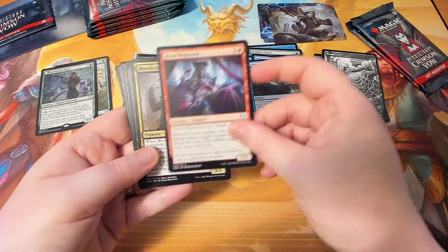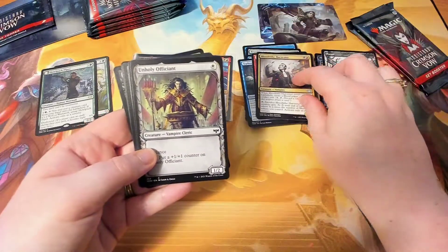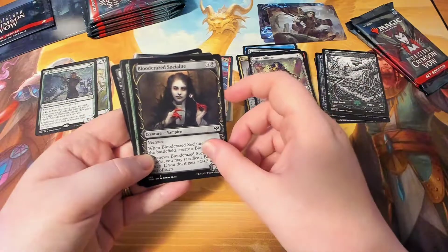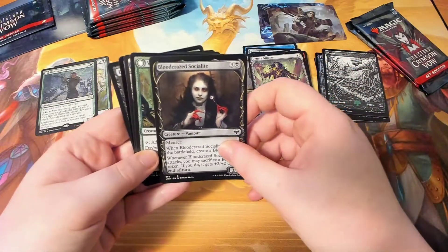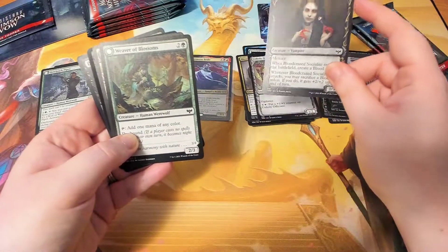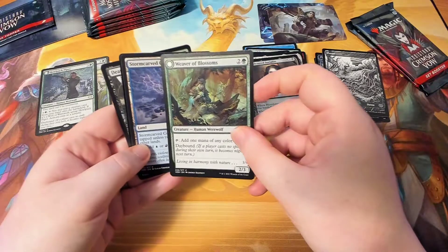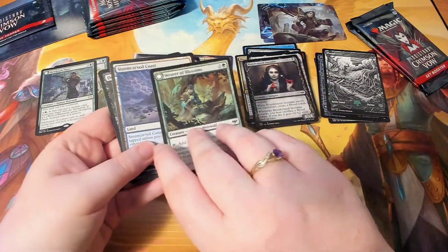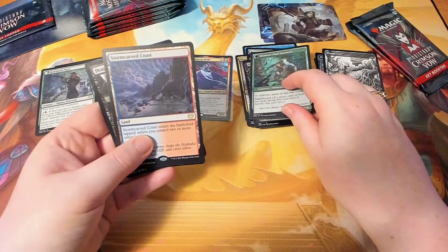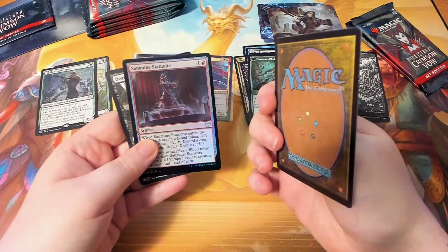Blood Hypnotist, Blood Tithe Harvester, Unholy Efficient, Blood Crazed Socialite — I like this card. Is that an eye? Yes — reminds me of that Beautiful Creatures movie, did you ever watch that? I like that movie. Weaver of Blossoms and Blossom-Clad Werewolf — you're getting all the good ones! Storm Card Coast is a good card — do I need to put it in a different pile? Yeah, with the rares.